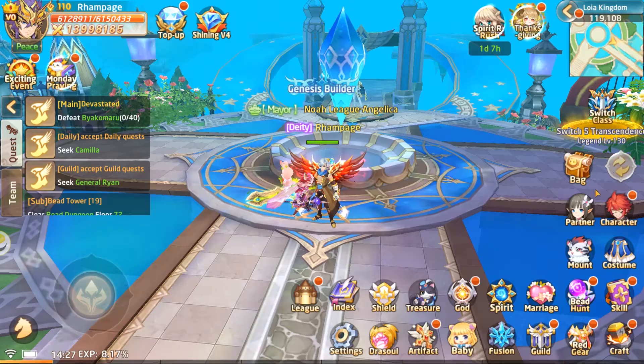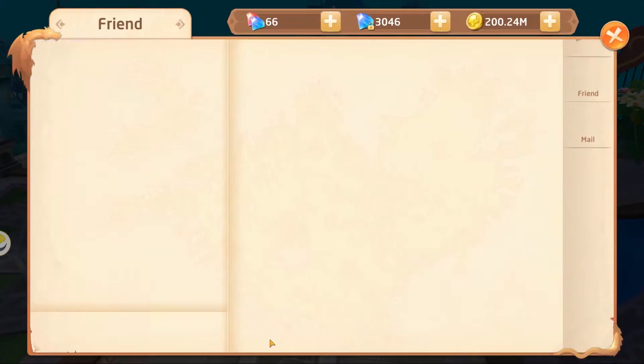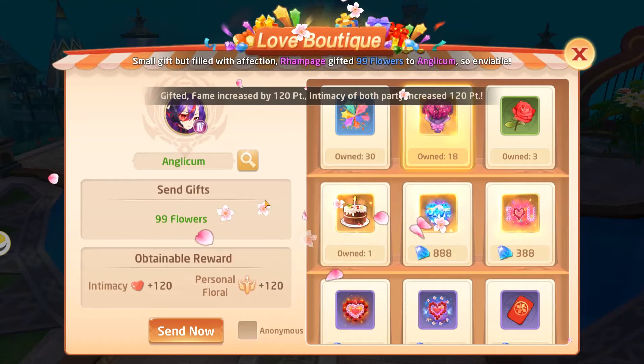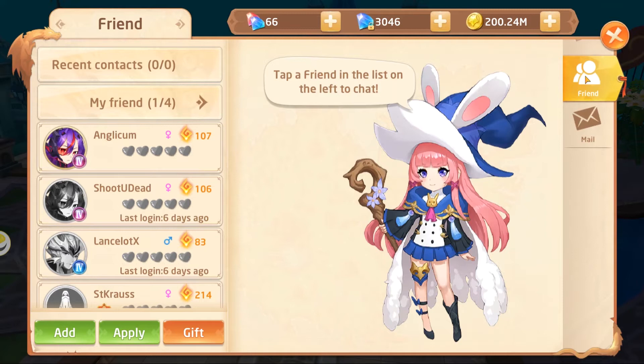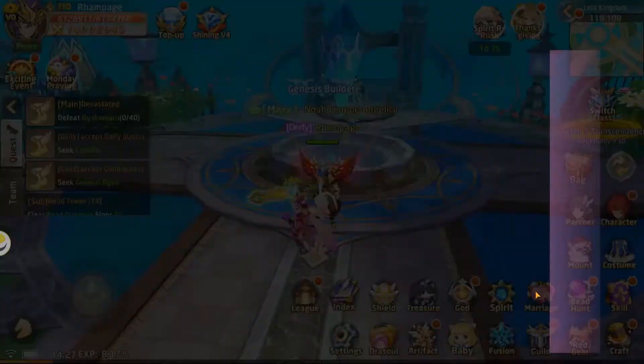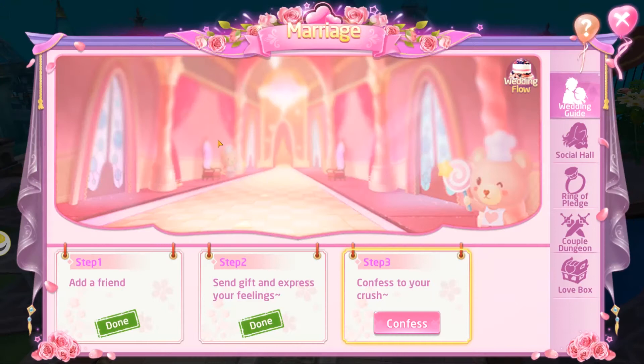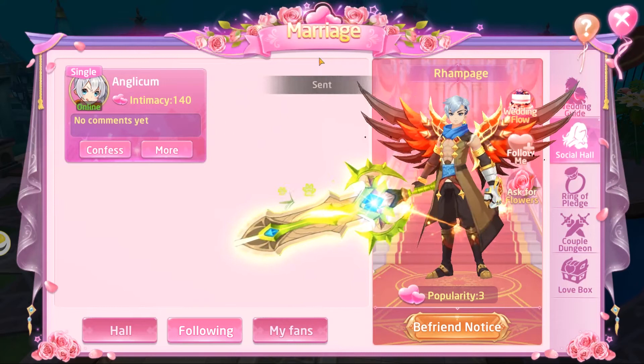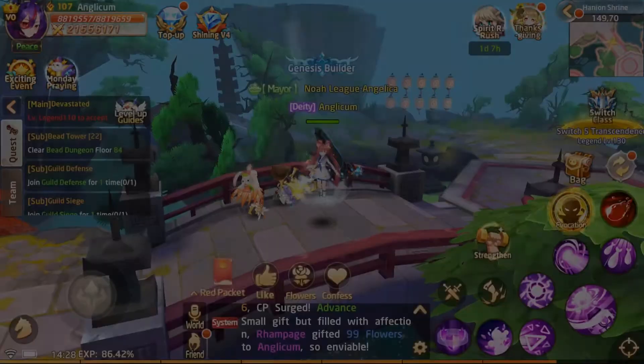Now that we've gotten that sorted, let's go back to the friend panel — we're on Rampage, so we're going to click on Anglicum and click on gift. We're going to gift her some bouquets, which should increase both of our intimacy to 99 or over 99. Going back to the marriage screen, if we click on confess and then click confess again, we've just sent Anglicum a confession.